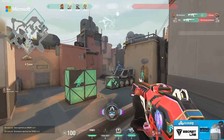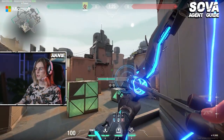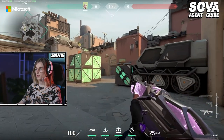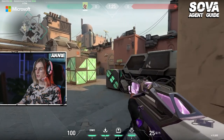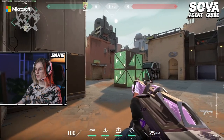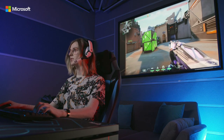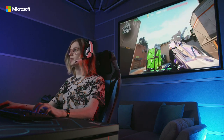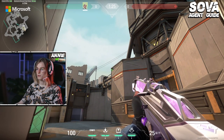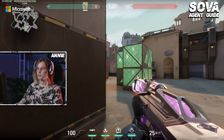If there are two other people, I like to play Heaven pretty much exclusively because that gives me the ability to do a lot of my early info control. I like to hold showers from right here, maybe jiggle peek — you can also jump peek this, and it's really hard to kill you if you're jump peeking. A lot of the times when I play Sova, I'm always looking to break enemy util. Sometimes I'll just stare at a spot I know they like to recon, break that, and they have no more information.